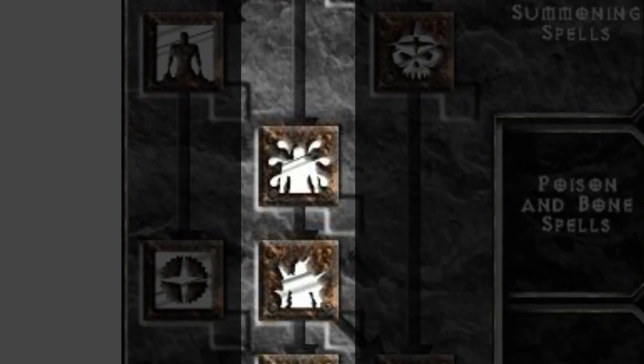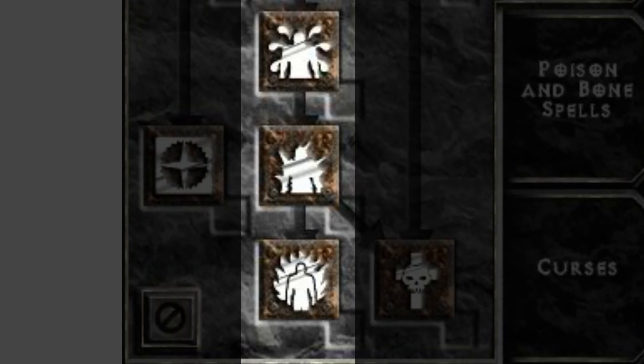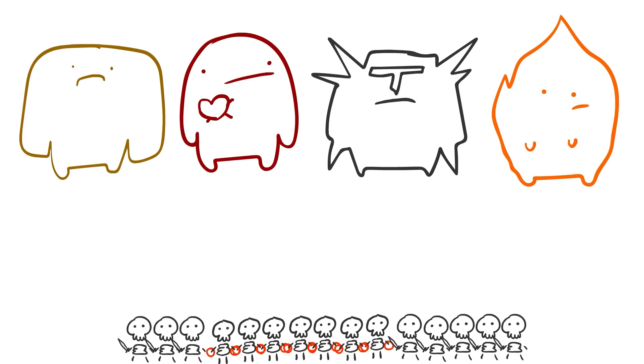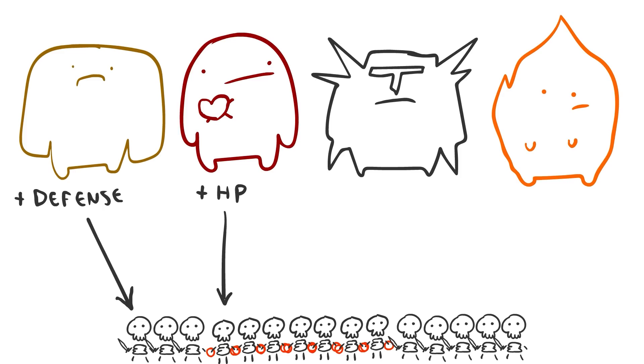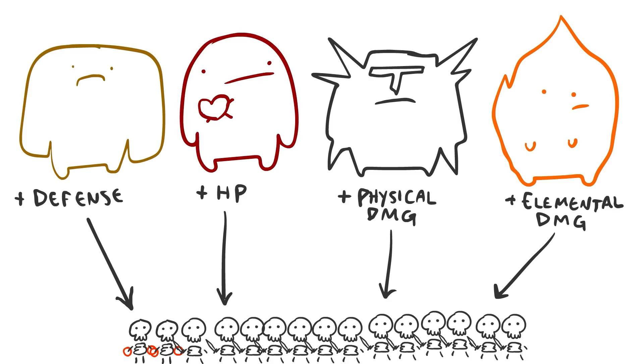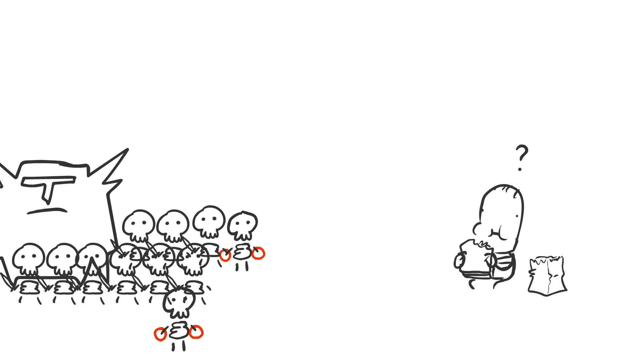It'd be cool if Golems are the Generals of the Army — kind of like your general, I guess. Each Golem has some sort of passive bonus to your entire army. Clay Golem increases defense for all summons. Blood Golem adds hit points for all summons. Iron Golem increases physical damage for all summons. And Fire Golem boosts elemental damage for all summons. Depending on what you're up against, whether you want to go defensive or offensive, the Summoning Necromancer is going to be more active with what they're summoning and switching out, and I think that's a good thing.